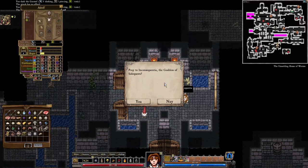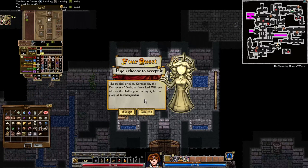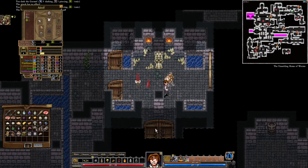Let's pray to the statue of inconsequential. 'The magical artifact corp chui, the destroyer of owls, has been lost. You will take on the challenge of finding it for the glory of inconsequential. Will you take the challenge?' Yeah, sure, why not.